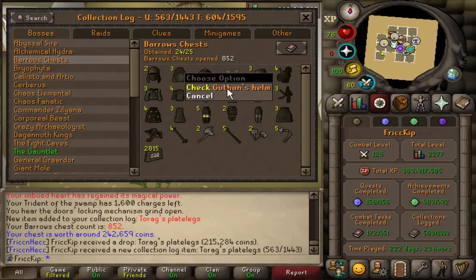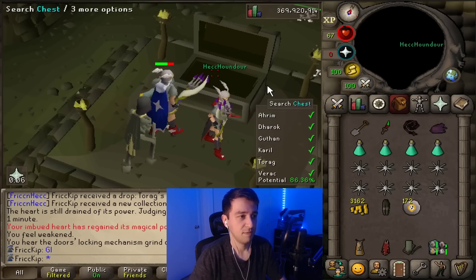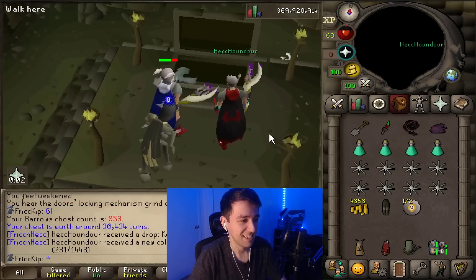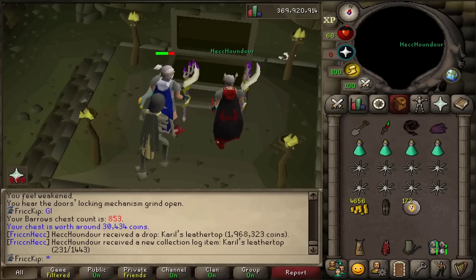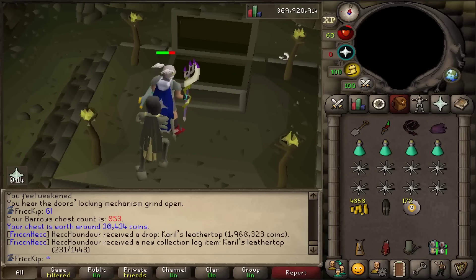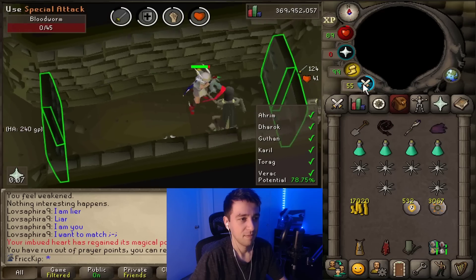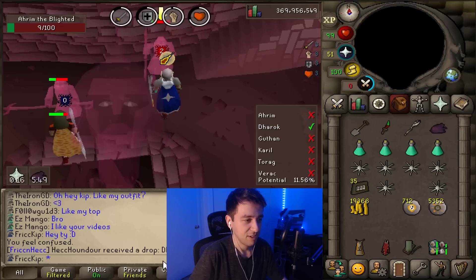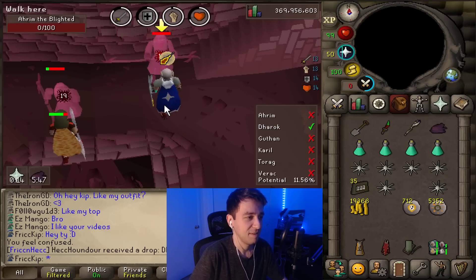Just the Guthan's of course — of course the Guthan's is the last set we finished, the one that's actually going to be useful for us. Spook just got Verac's plate legs — collection log for him! Why would you choose to get the wrong Guthan's piece? I'm sorry, I'll do better next time. Mine was 192k, theirs was 113k. I won. What do you win? I want a firm handshake and a pat on the back. A master casket — let's get the pet on this wonderful pet Saturday.